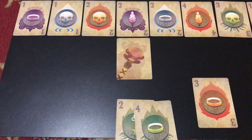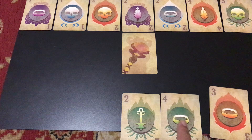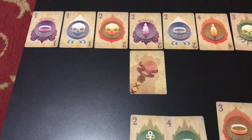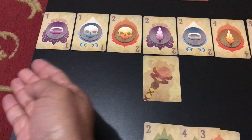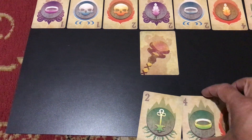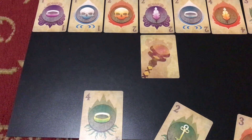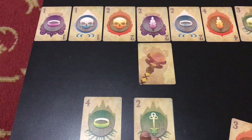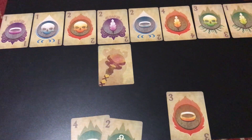If you want to move backwards — to the left — you can move back to a card of the same color as the card you play. So if I wanted to get that red skull relic, I could play a red card and move back to any red card in that direction. Or I could use the symbol: if I played this ring, that allows me to go back to any ring — any matching symbol. So moving backwards you move by color and symbol; moving forward you move by numbers.